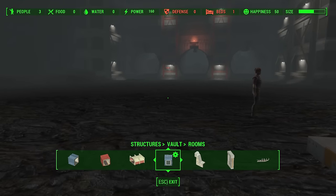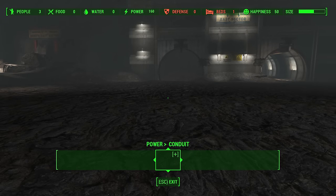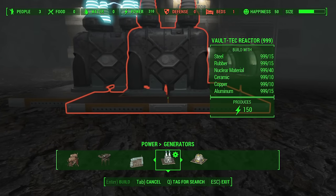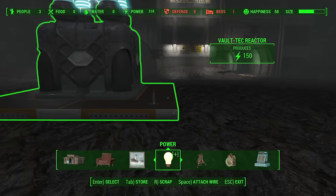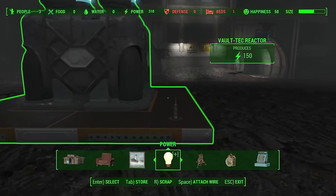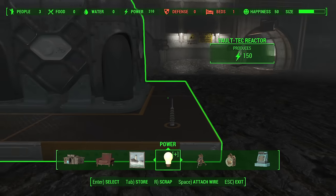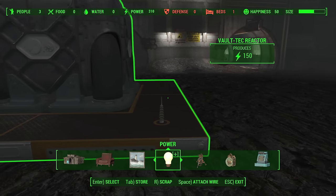Moving on, let's talk about power. The reason people are having trouble with power is it works a little differently than before. Let's place one of the giant new generators introduced in this DLC — the Vault-Tec Reactor. I'm going to place that down — it gives us 150 power, which is a ton. But power travels differently here; it travels through the floor initially, because the reactor is placed on the floor. As long as whatever you're connecting is connected via the floor or walls to this generator in some way, it's going to power it over a very long distance.